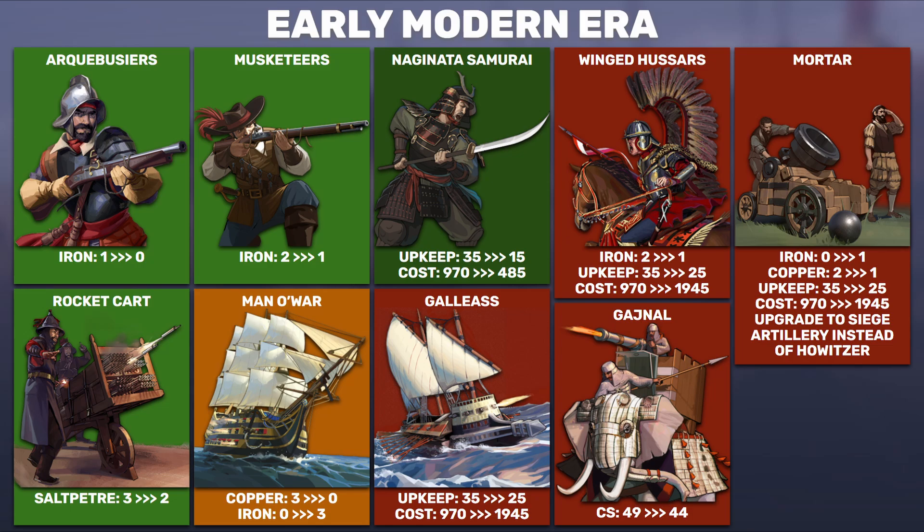For the mortar, iron actually increases while copper goes down — a swap. Upkeep goes down, cost goes up, and the upgrade tree changes. It used to be mortar to howitzer into siege artillery. Now it goes directly from mortar to siege artillery. The howitzer will upgrade into a different unit line — helicopter gunships — which we'll see later. They're trying to separate different siege weapon lines into different late game units, so the mortar goes straight to siege artillery in the next era.